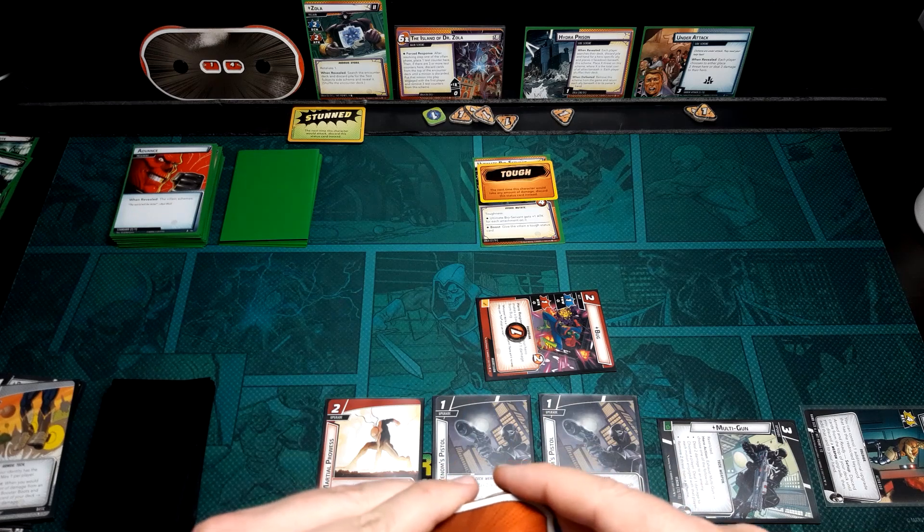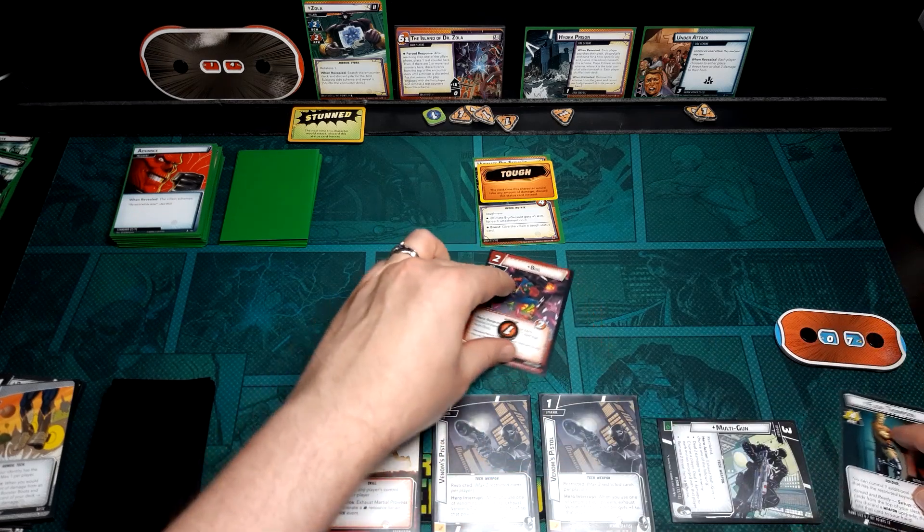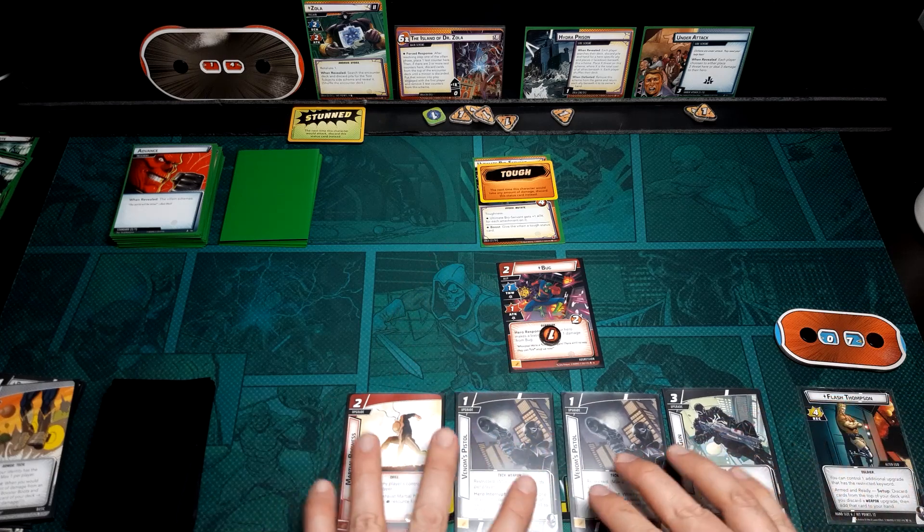Unfortunately we're not going to be able to get enough threat off. We can do four... no, three now — some more later. I think I'm going to put out Martial Prowess, get rid of two threat, then Bug can thwart for one, so it's down to two. We may be in a position where we have no choice but to let the Island flip — we're just too hurt to continue. We go back up to seven and we know it's going to flip.